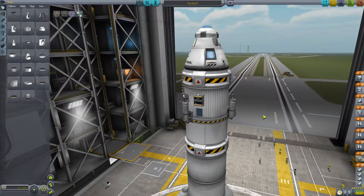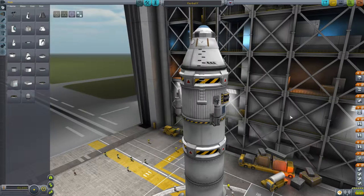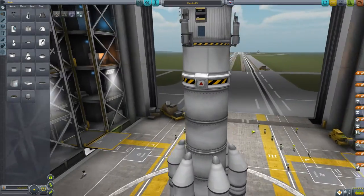I'm going to start this episode with just a stock ship so you don't have to build anything yourself. Click and go into the load menu. Right now we're in the VAB — the vehicle assembly building, the big rocket building. Select Kerbal X stock, and that will be this ship.